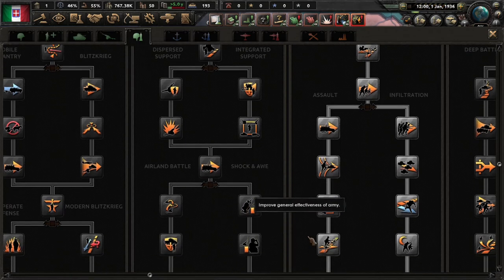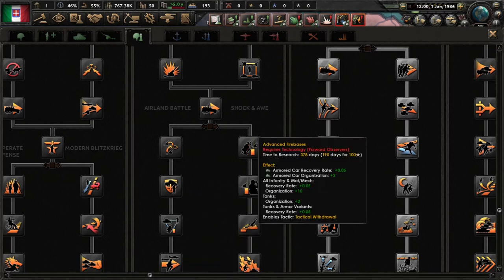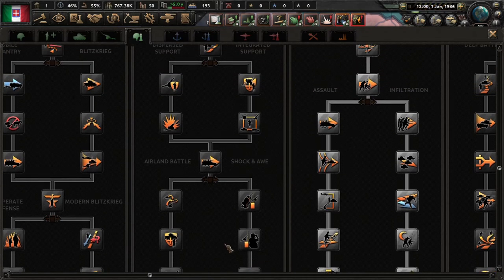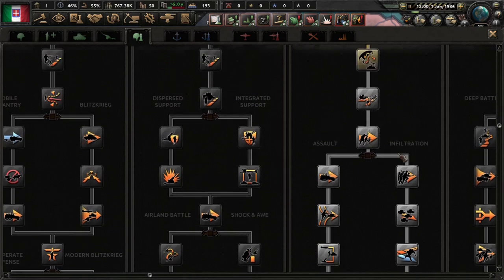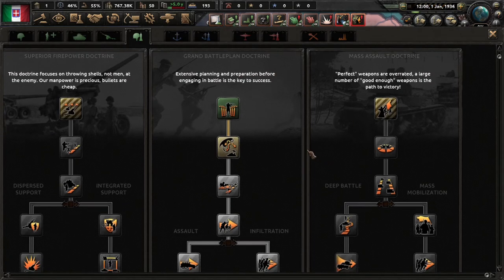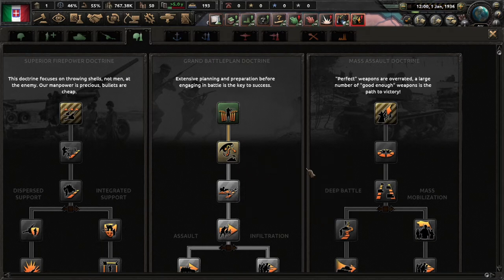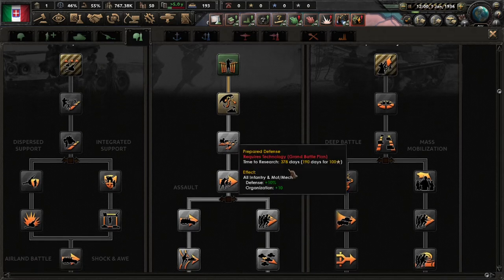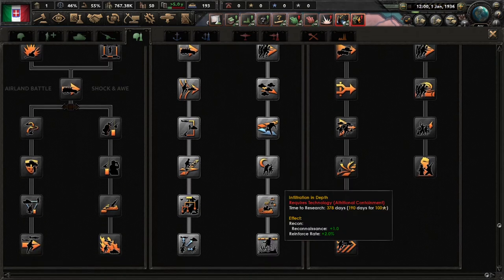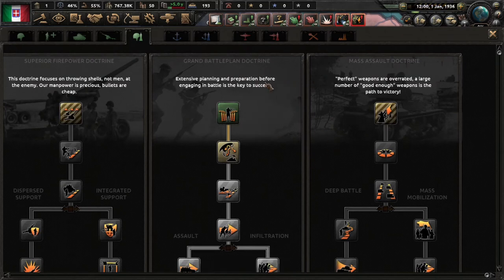Superior firepower can be taken down different paths — one is a combined arms path merging your army with your air force, and another merges your army with artillery and support companies. Grand battle plan is similar to the UK and Japan — it focuses on planning, defense, and some breakthrough and soft attack bonuses, but the bonuses aren't the best overall, so grand battle plan isn't used very often.